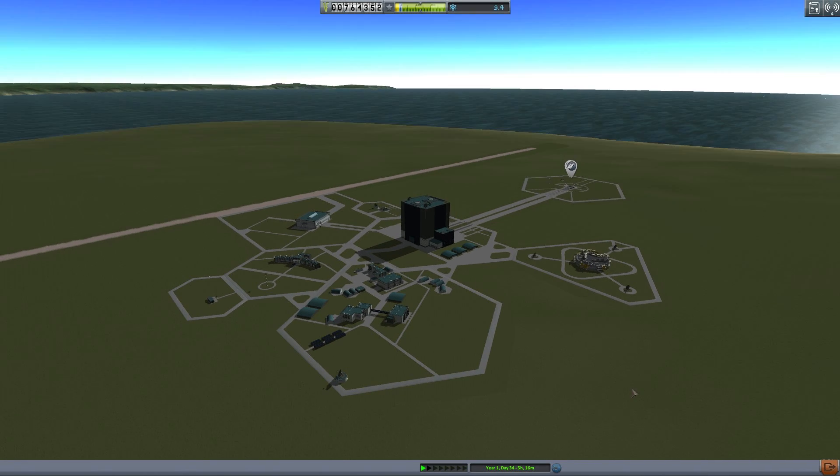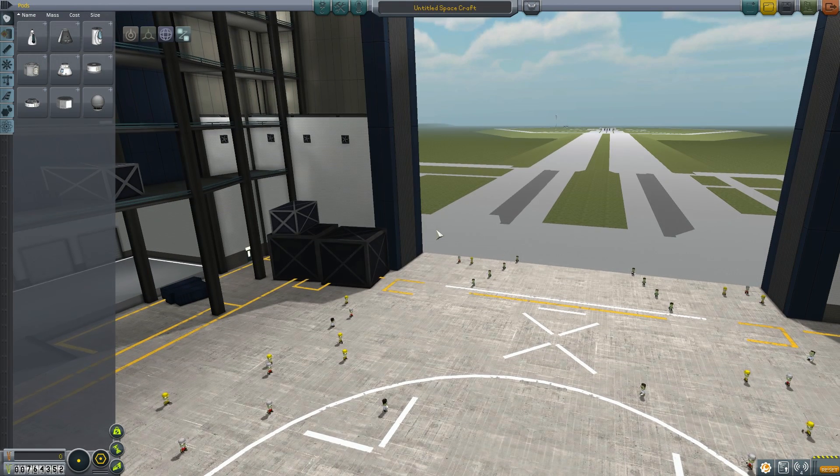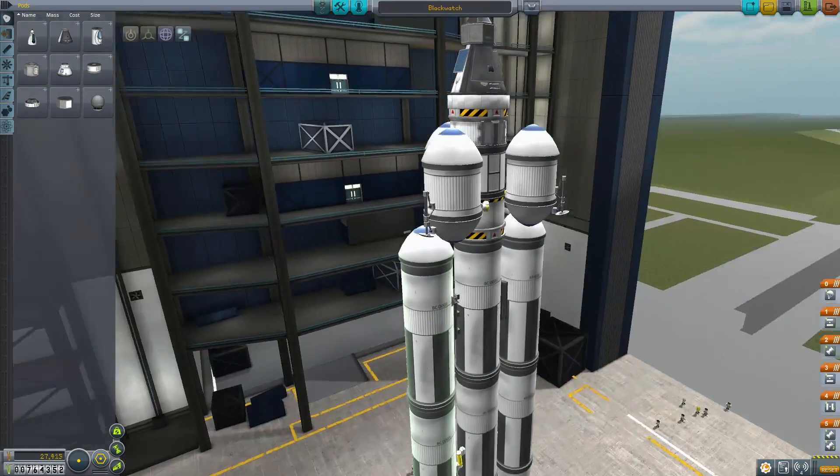Hello, it's Scott Manley here with another part of my tutorial series on Kerbal Space Program. We have a contract to perform a docking in orbit around Kerbin, and we have already launched a spacecraft known as Danger Mouse. Now we're going to send a spacecraft to reach it.